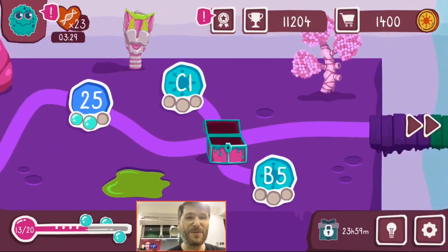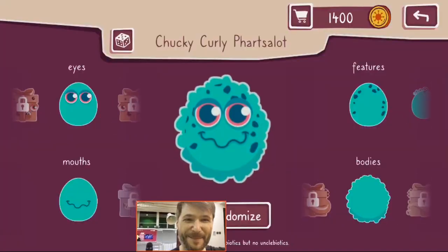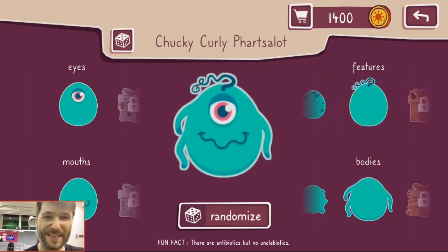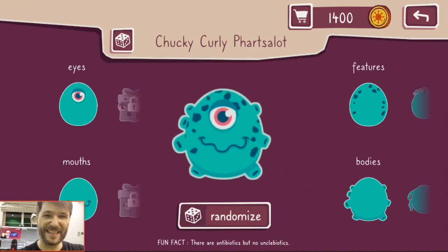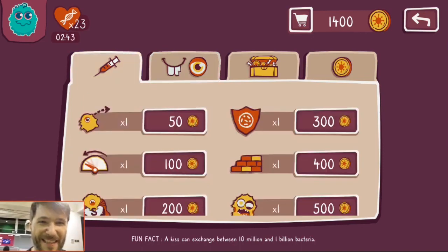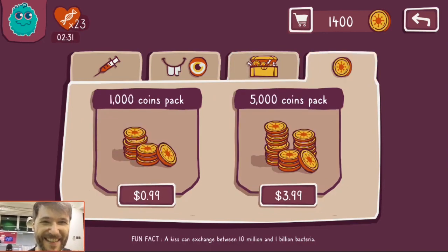When you run out of lives you will be treated with the phlegm fairy who will give you 25 extra lives — right now I have 23 lives so I'm not short of any. If you click on the little bacteria in the top left corner you can also customize your bacteria, how you look. You can unlock different facial features or just click randomize which will make you look a little different. I have accumulated 1,400 coins which I can use to buy power-ups, a cough pack, an itch pack, or more coins.